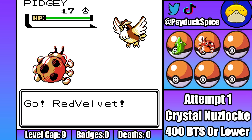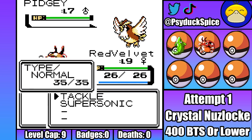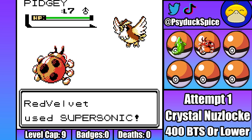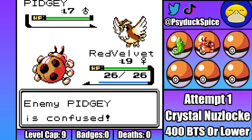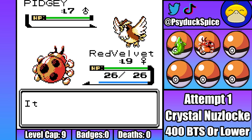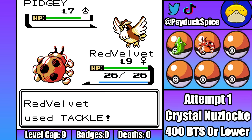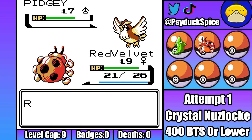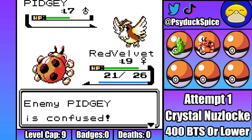I start the fight with Red Velvet, and Falkner starts with Pidgey. One small saving grace here is that Pidgey doesn't have a flying type move, but I still need Red Velvet to take as little damage as possible before the Pidgeotto comes out. Turn one, I go through a Supersonic and it lands, and then Pidgey hits himself in confusion. Good start. Then Pidgey breaks through the confusion and lands a tackle himself. That's bad, but I can probably still get away with taking at least one more tackle before this becomes unwinnable.